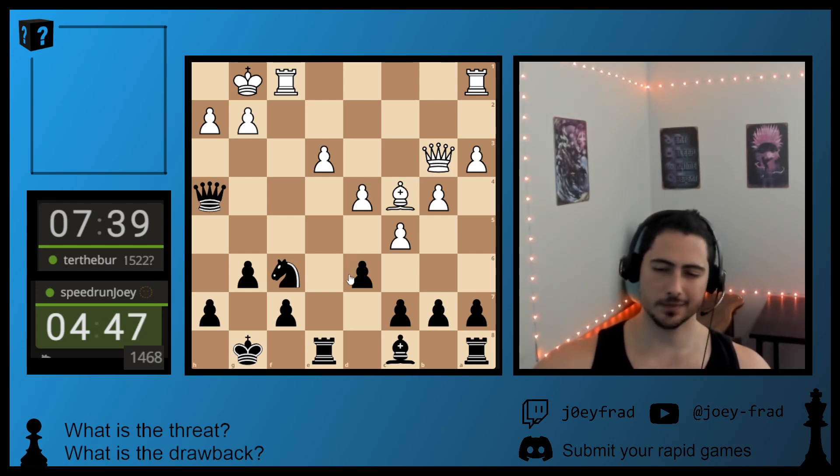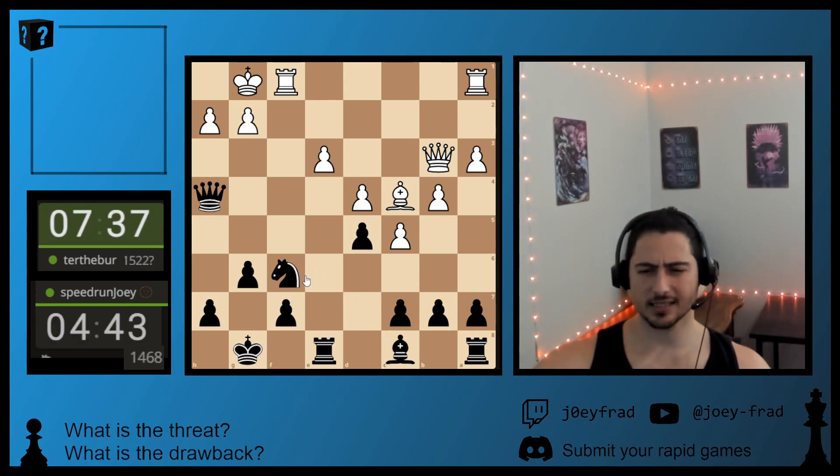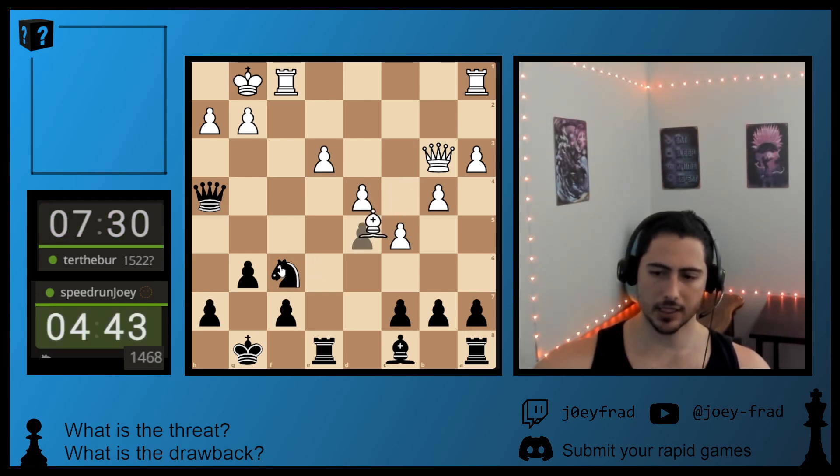He takes, I take, he takes. Bishop hits the Queen, ruining coordination. He takes a pawn. Do I really not just have a winning position? I like this — I'm up a Knight. So if he takes a couple pawns, I can live with that.